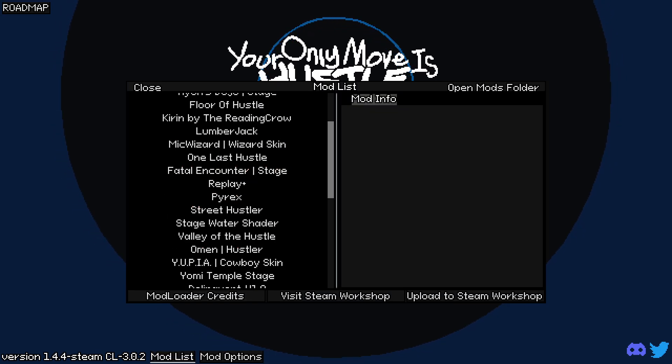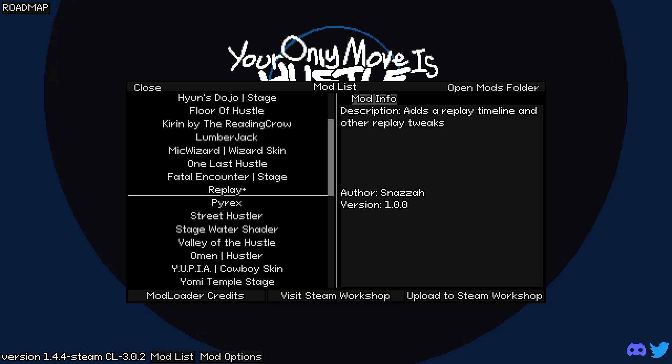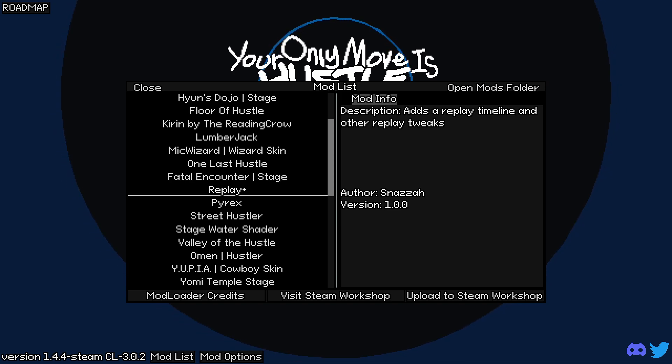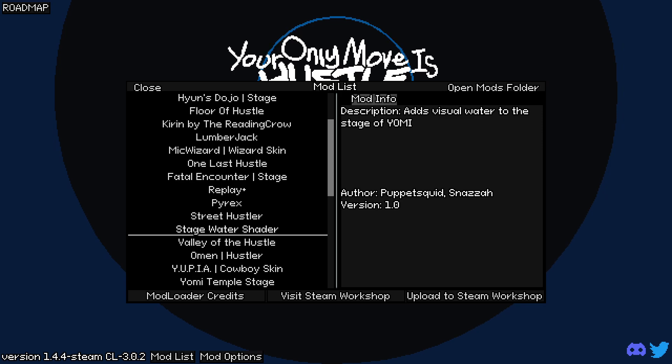Starting with the Replay Plus mod - I would highly recommend this. I believe there are a few replay mods out there, but this one works the best. It gives you a timeline you can scroll through, so definitely head to the workshop and get it. It's by Snaza, who does a lot of really cool mods. He also did this water shader - a lot of people ask if that was an edited effect, it's not. It's a mod Snaza made with Puppet Squid that gives you a cool water reflection effect on any stage.